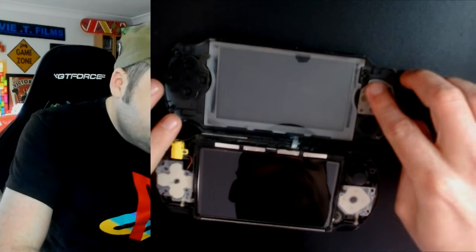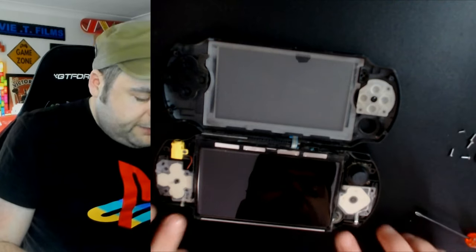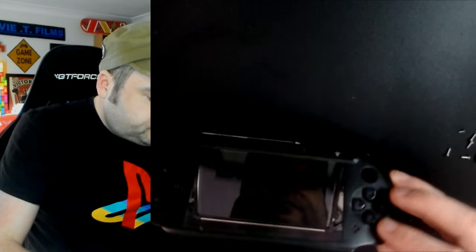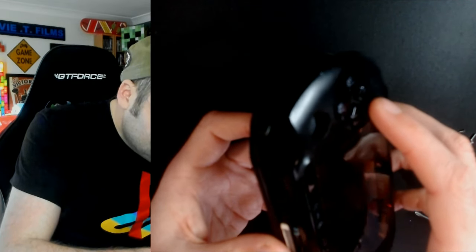Now we just put the silicon membrane back on the d-pad, because the one that came with it doesn't match up sadly. I want to clean it up but I'm doing a quick fix today. Checking the shoulder pads are in — yep, jobs are good. Sliding it in, making sure the ribbon doesn't get snatched, otherwise I can't use the front buttons.